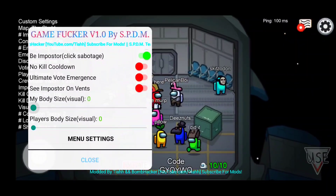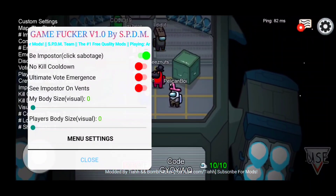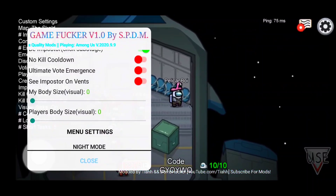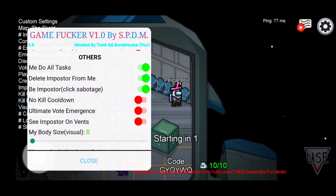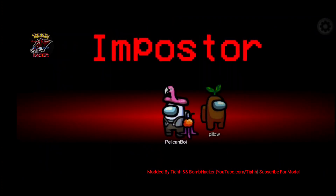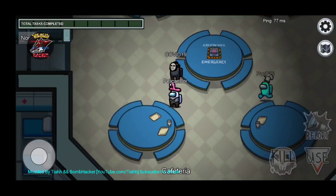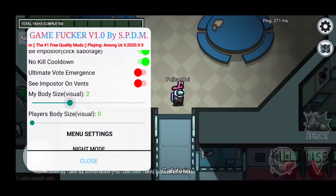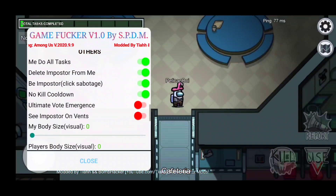We also have My Body Size - if I increase this, I think it should be changing but I think it only works when you're actually in the game. It doesn't seem to be working. Oh my god - imposter on vents! I was even recommending this mod to Tia. We have No Kill Cooldown, meaning you can just spam the kill button as many times as you want. Auto imposter works, guys - you're automatically the imposter even in a one imposter game.